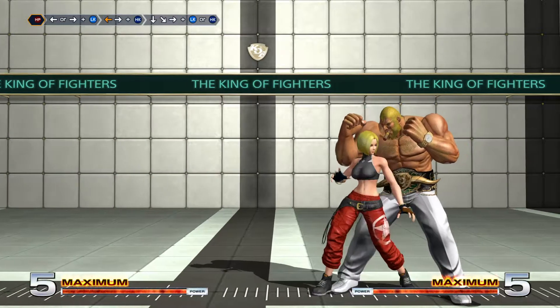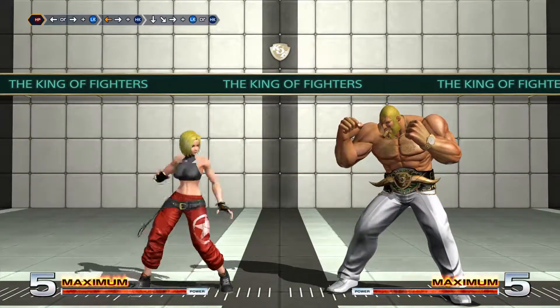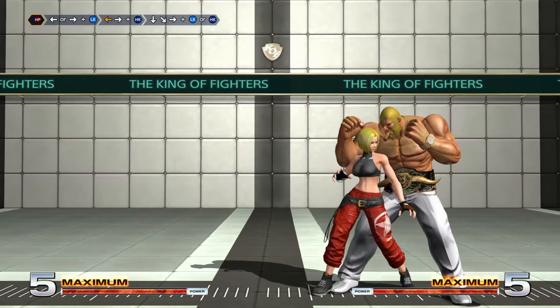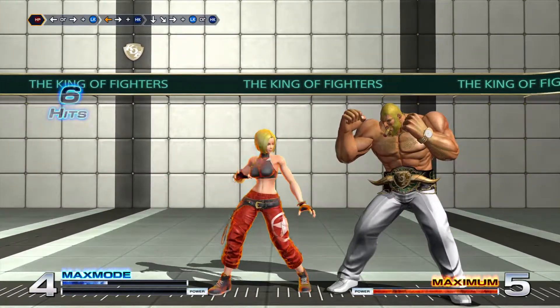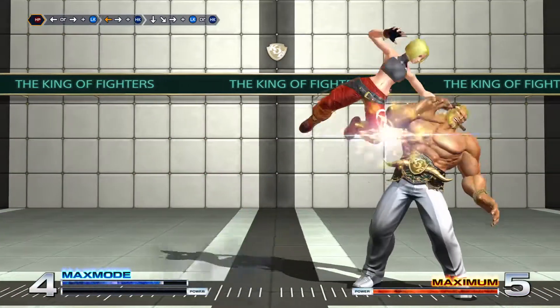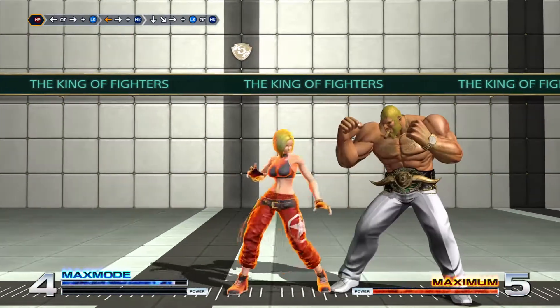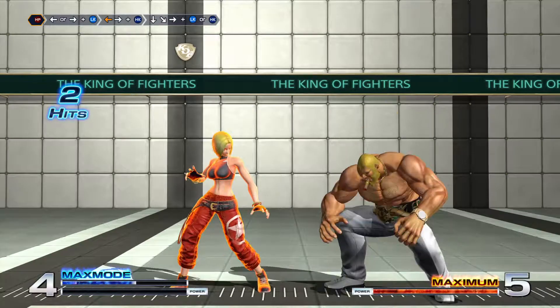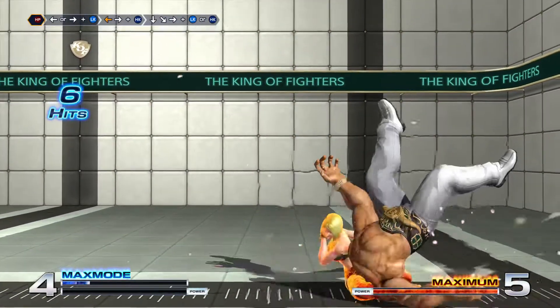I'm just really bad with combos with her right now because I haven't played the game much lately. But basically what you can do is string together stuff like that, and then off of that you can go into your fireball special — the EX version. Then you can catch them and go do this.